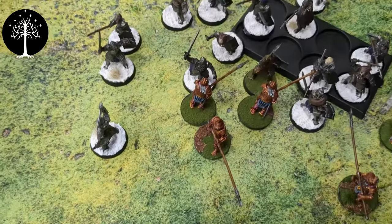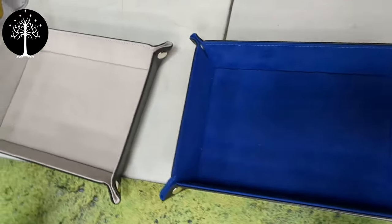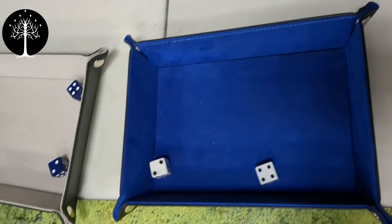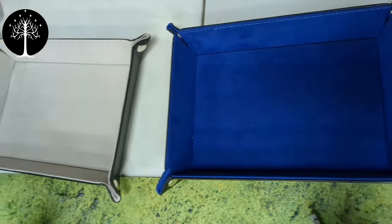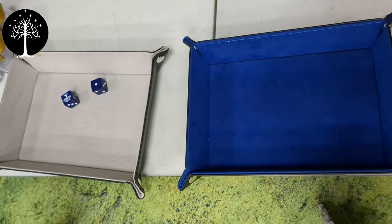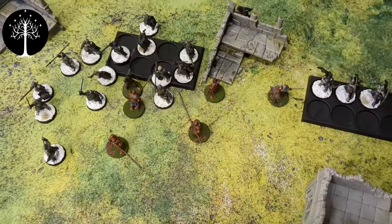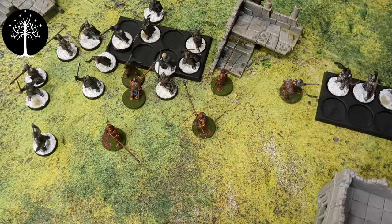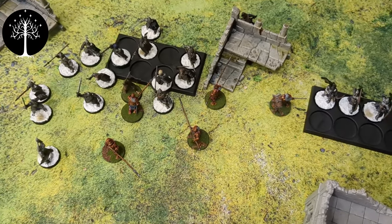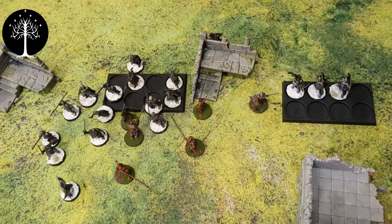Faramir versus two Uruk-hai: the Uruk-hai roll a four high, but Faramir beats it, needing fives to wound — there's a six, so a dead Uruk-hai. End of the combat phase — Minas Tirith just kept rolling sixes to wound. Isengard is now broken.